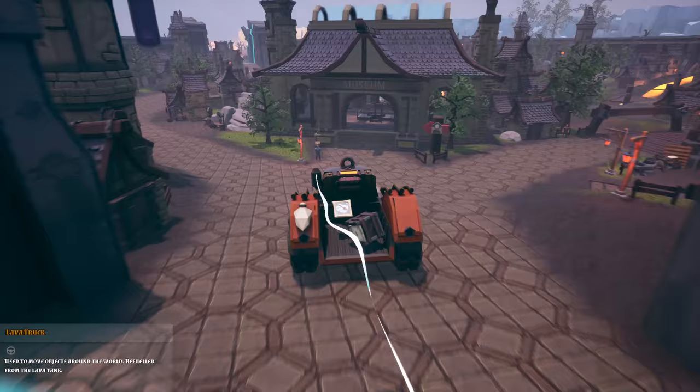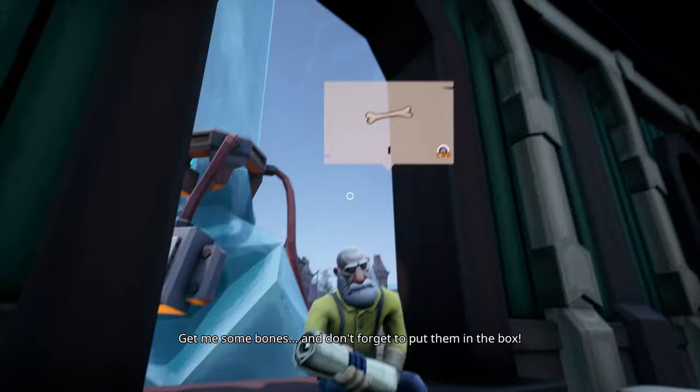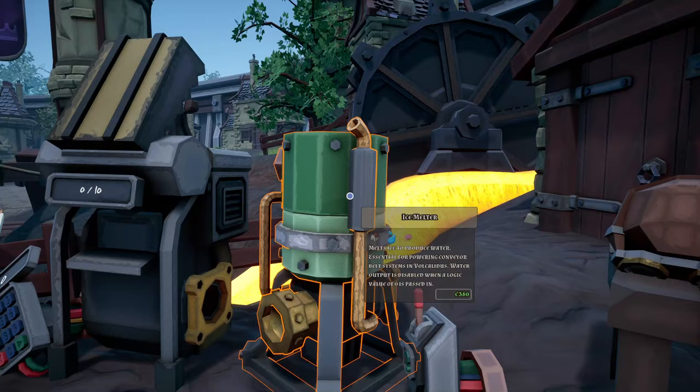Hey buddy, you the mayor? Got a box for you. It's gonna be like a dinosaur museum in here — sick! I get this guy one bone, he'll give me a hundred whatever coins. I'll take it. Thanks for the money, idiot. I spot a shop right over here — what is this? Lava pipes, an ice melter, hardstone refiner — there's so many new things.